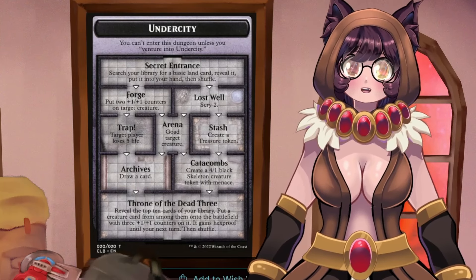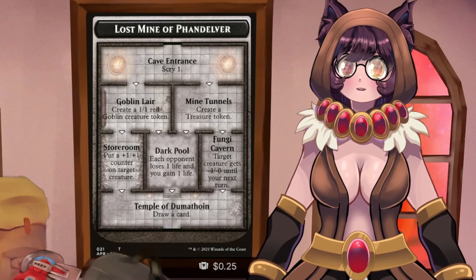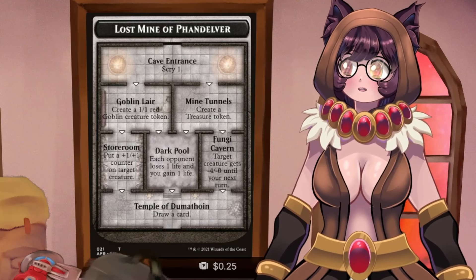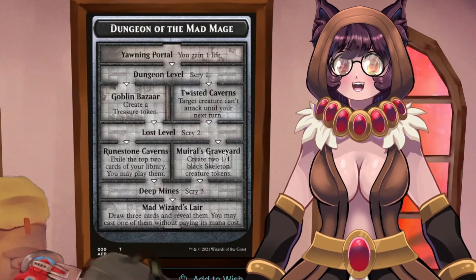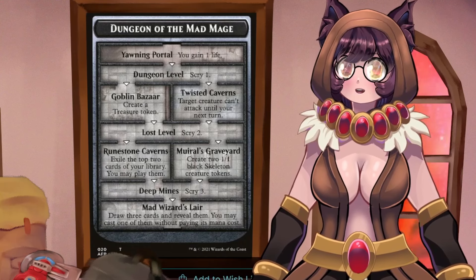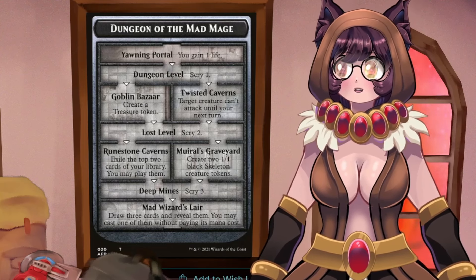This is the super busted dungeon of the set. The last dungeon is Lost Mines of Phandelver: scry one, make goblins, make treasures, every opponent loses a life and you gain a life, then draw a card — very simple. In Sephiroth this is my primary dungeon, but in this deck I'd focus on Tomb and Undercity. Dungeon of the Mad Mage is also good, but be careful — it takes the longest to complete and you might get stopped before finishing it.